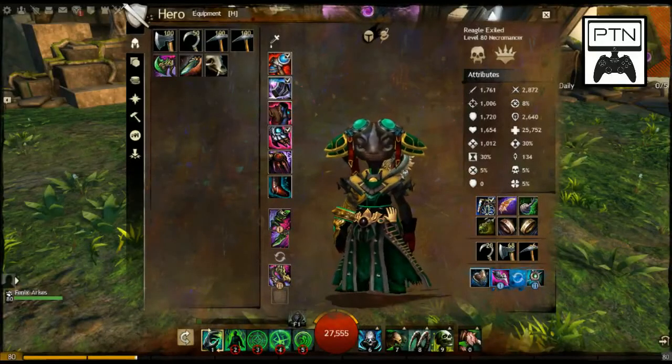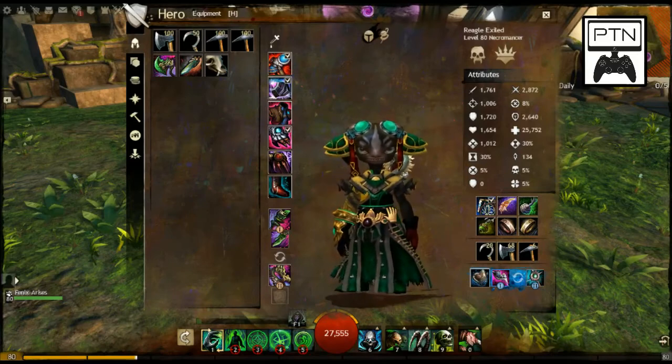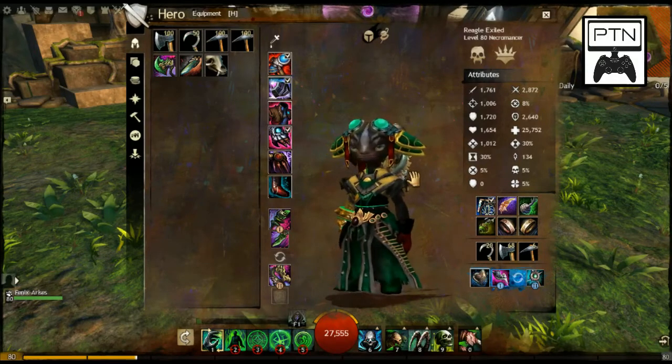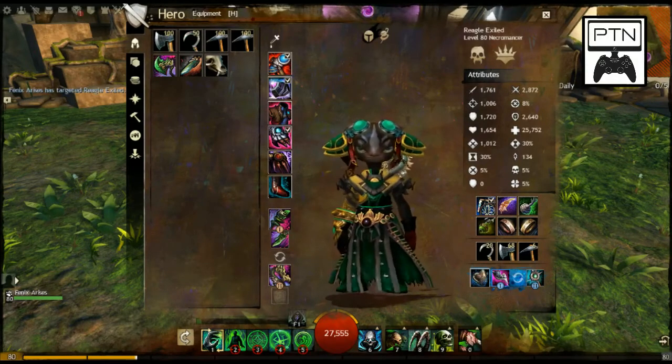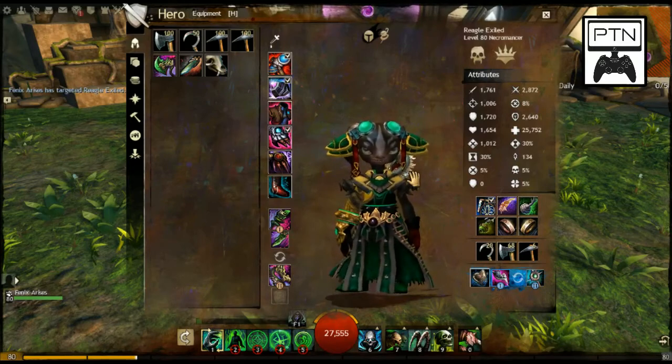Hey guys, Phoenix and Regal here from the Part-Time Nerd, bringing you those builds we promised you. Regal's got the camera this time using XSplit. We're doing the Necromancer first, then we'll move on to the Warrior — Regal's two mains. We'll get to the other characters as we go; you'll see them in our dungeons.